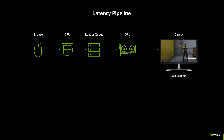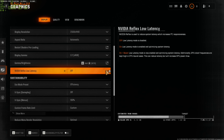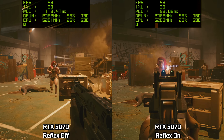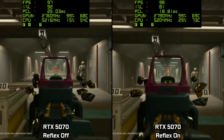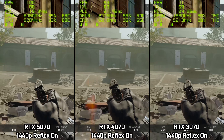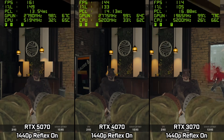Traditionally, games have what's known as a render queue, storing frames prepared by the CPU in order for them to be rendered by the GPU. With Reflex, however, the render queue gets eliminated, so each frame is delivered just in time by synchronising the CPU with the GPU. In-game you'll notice a simple Reflex toggle, and you can get testing right away. In Cyberpunk for instance, we're looking at basically half the PC latency on the RTX 5070 — an insane improvement from a single setting, resulting in much more responsive gameplay. In Call of Duty Black Ops 6 you can see the difference even in the firing range, with latency dropping by up to a third. We can also see that while Reflex does work on older GPUs, you will still get lower latency due to the higher frame rates on newer GPUs, as generally the higher the FPS, the lower the latency will be.